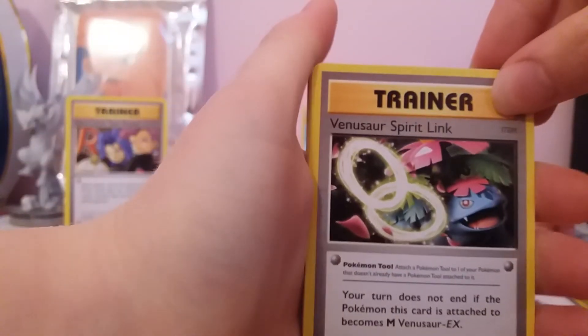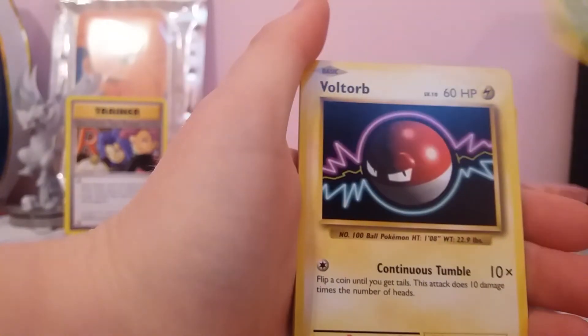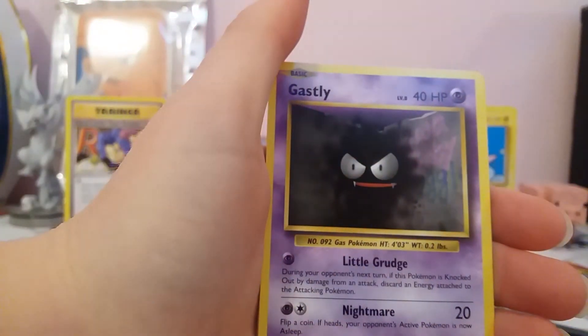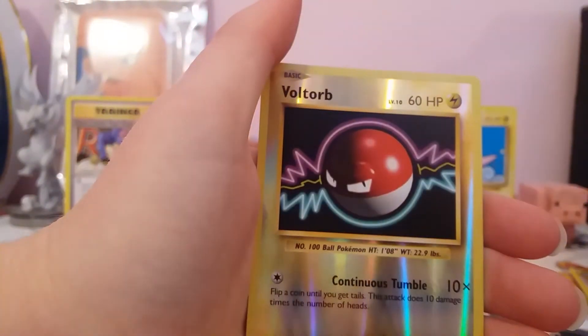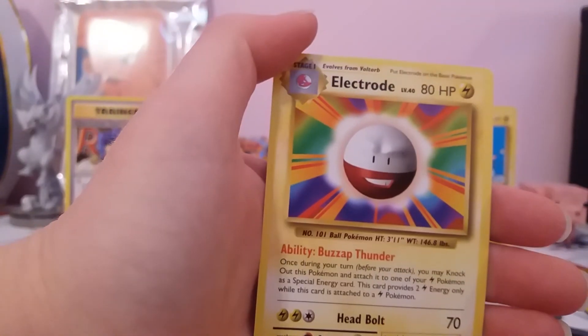And the final booster pack is a Mega Charizard, just like the Mega Charizard in the background. We've got a Venusaur Spirit Link, Potion, Metapod, Voltorb, Poliwag, Gastly, Magnemite, Seel, a Reverse Voltorb, and a regular rare Electrode.